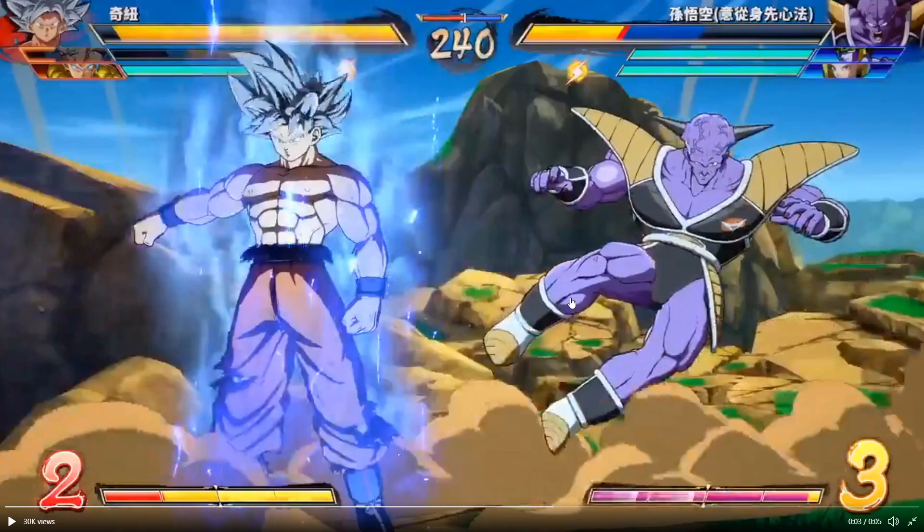So when you see ki blasts and you're using UI Goku, if it does work in that manner, it's essentially a free combo anytime you see anybody trying to use a regular ki blast. I'm also curious — since it goes through level ones — you would imagine it also goes through a quarter circle forward Kamehameha from Rose Goku Black, Super Saiyan Goku, or other ki blasts like that.